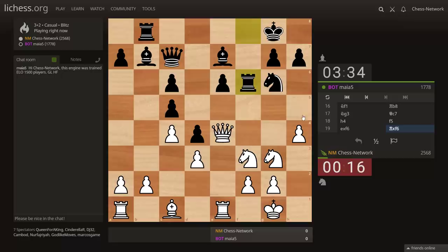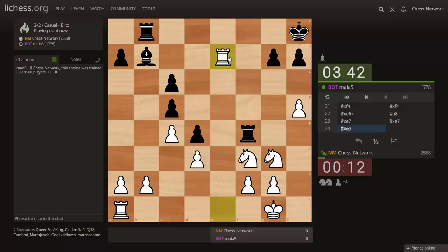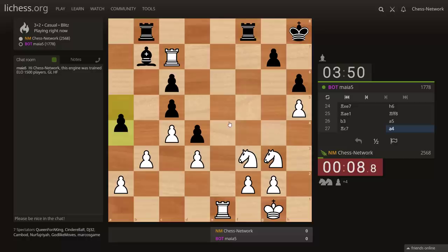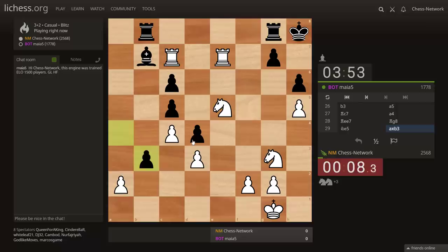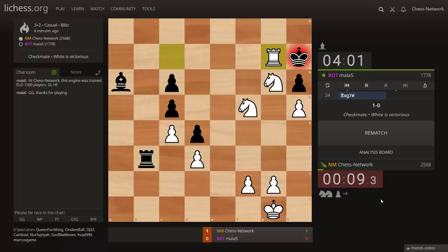h4-h5 idea is opening things up. Can I still boot that knight? I'm down on time. Let's take with check, get here — the king had to go there, now I'm getting a piece. Gotta go faster. We've got this under control. Let's win the pawns and get the mate. Getting mates — that's a cool mate. Okay, four minutes remaining — let's try one more, rematch against Maya 5, playing as black.